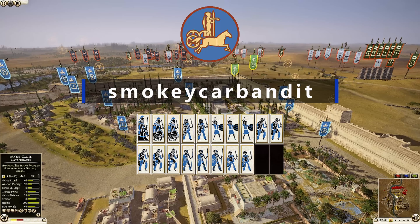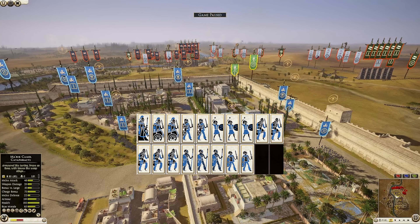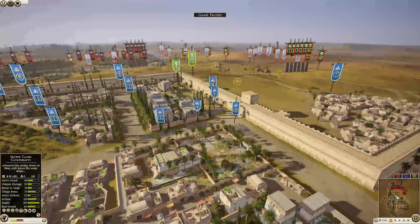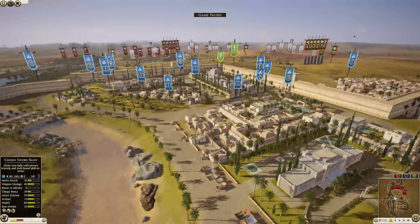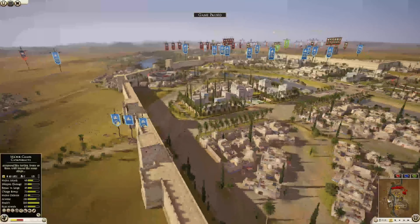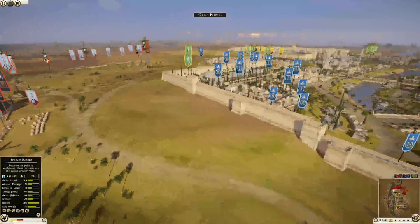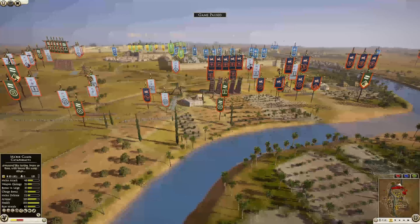Finally we have Iceni, being commanded by Smoky Cat Bandit. He has five Chosen Sword Band, three Levy Freeman, two Sword Band, two Ambushers already outside — one there, one there. He also has three Britain Slingers and two Chariots, along with a Heroic Rider general. On the other side of the battlefield, the attackers.